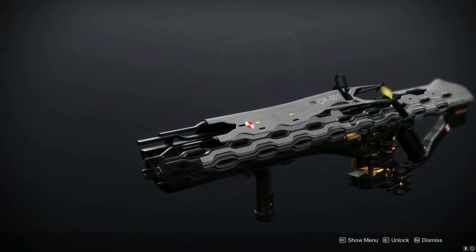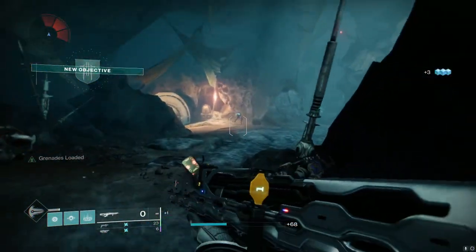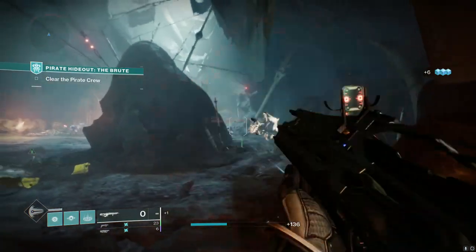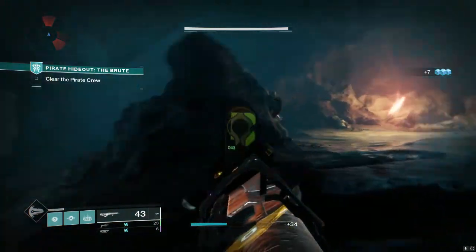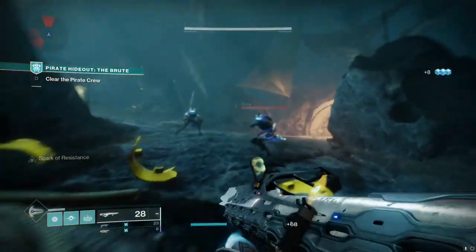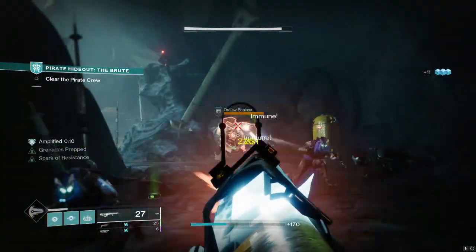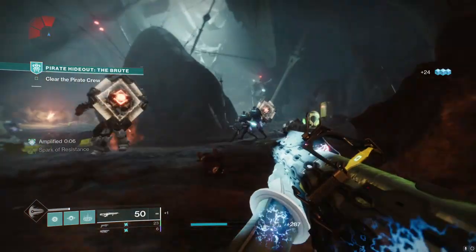But the main question is: is it even that good? Keeping it real with you — the Quicksilver Storm auto rifle is kind of similar to most exotic primary weapons in PvE content. It doesn't really do enough to be worth using your exotic slot on it. It's a fun primary that can put out some special-weapon-like damage with its noob tube, and because it's a primary weapon with infinite ammo you can chain some noob tubes together. But let's be real — you're not going to be using an exotic auto rifle inside of any hard PvE content.